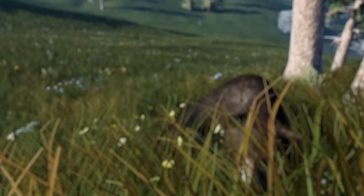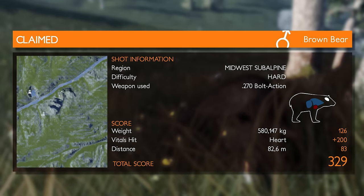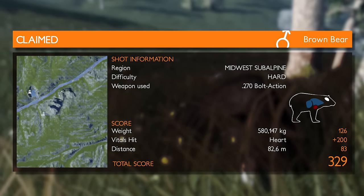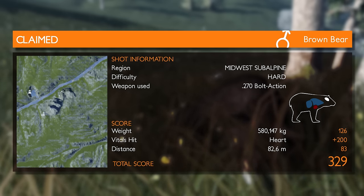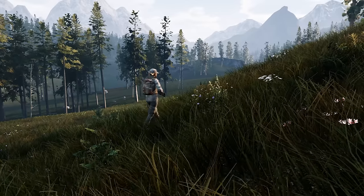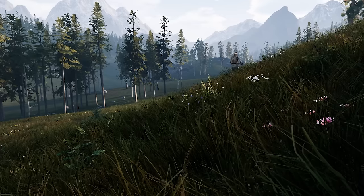Let's go and get a closer look. Now you just have to collect it and discover your score. That shot earned you a lot of points. We can also see that it's an impressive trophy — our brown bear weighs 580 kilograms. What a great hunting trip! Now it's up to you to start a new adventure and become the best hunter in Hunting Simulator.